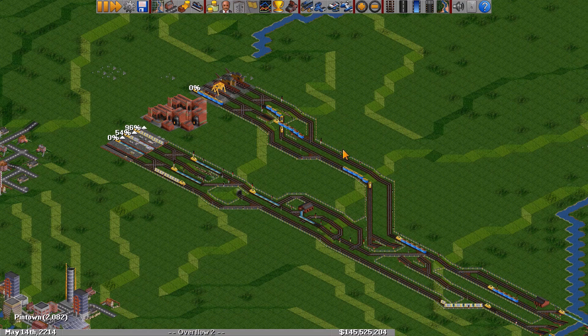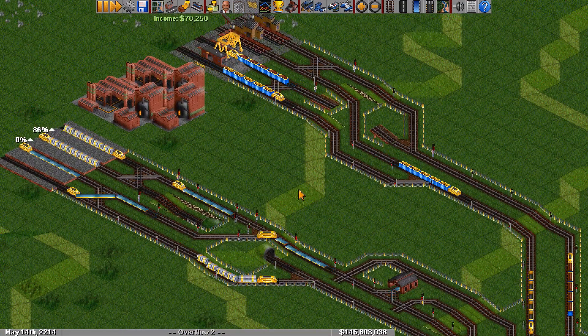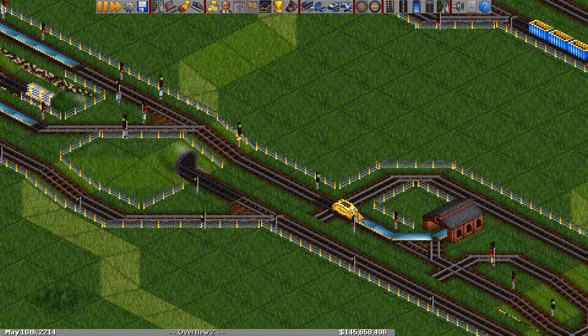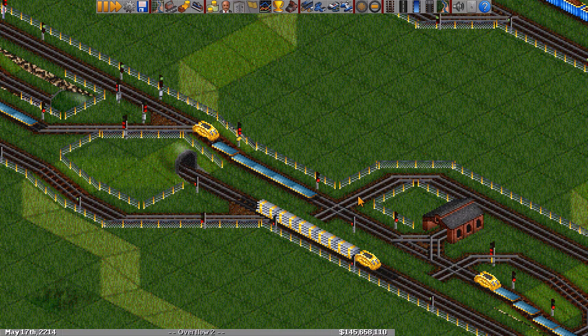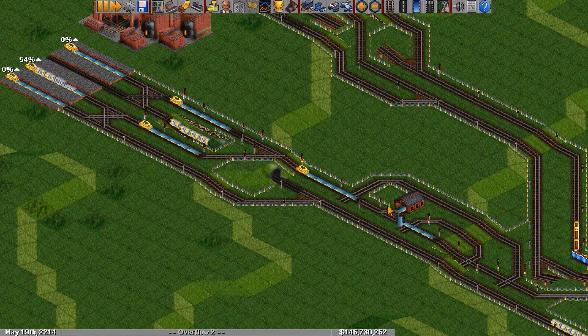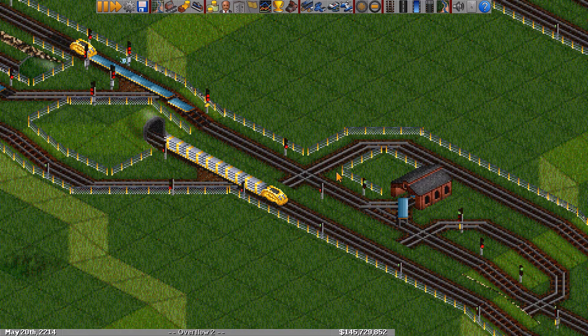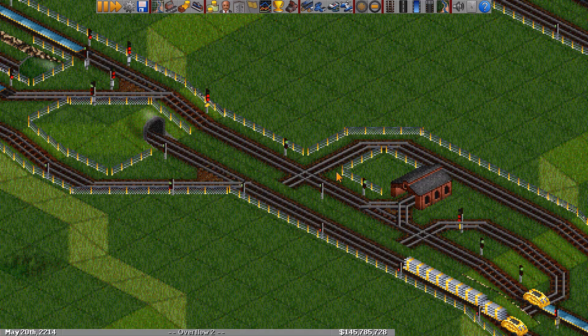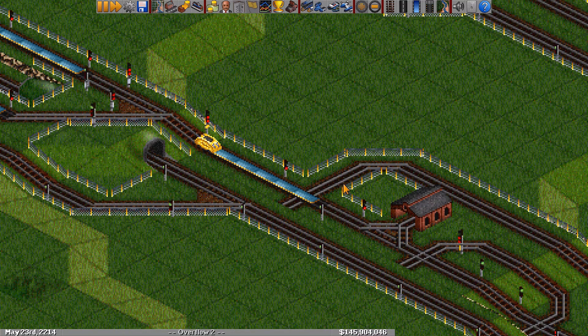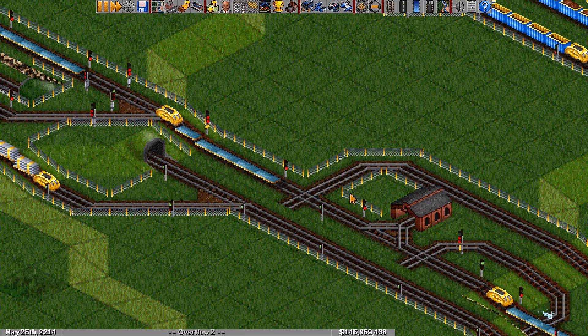I've gone ahead and expanded our stations quite a bit, so now we have quite a few more trains flowing through them. We can see that the overflow is causing a bit of issues on our line — some trains are unnecessarily entering the depot and slowing down trains when they really didn't need to. Now we're going to move on to a design that doesn't cause any slowdowns under normal operation. The big idea will be to move the depot off of the main flow of trains into a separate area.